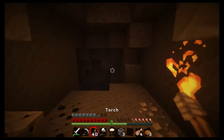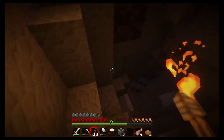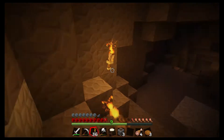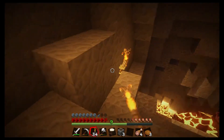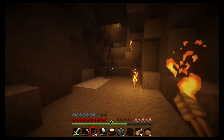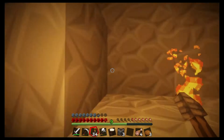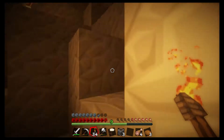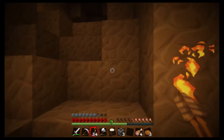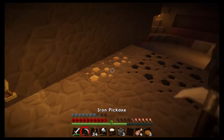Let me throw some torches down really quick. Come back and grab that coal — I always like coal. We just try to keep the monsters from spawning. This does seem to go for a bit; I don't know where it ends. Let's just grab this coal up here. I end up using lots of torches. And there was iron there — I didn't even see that the first time.